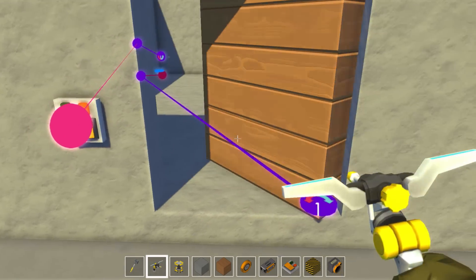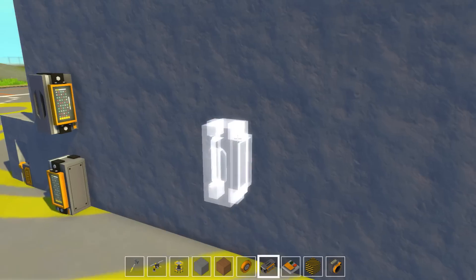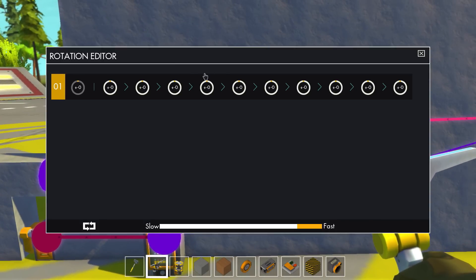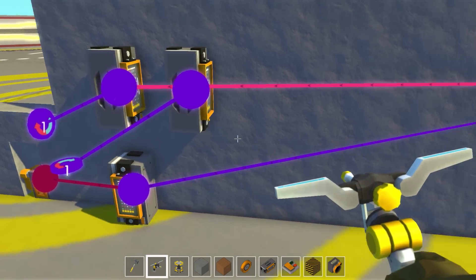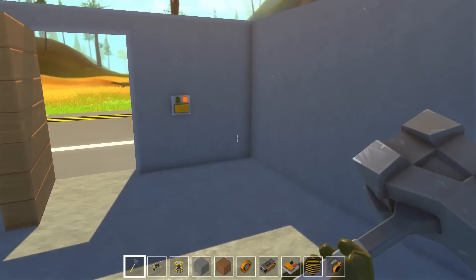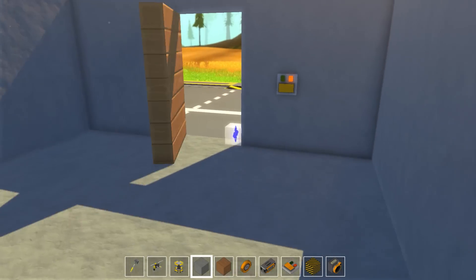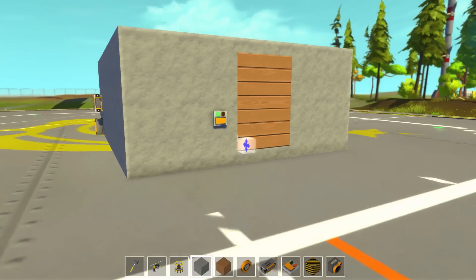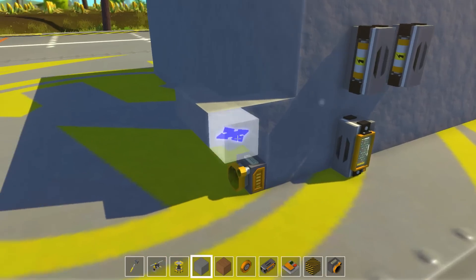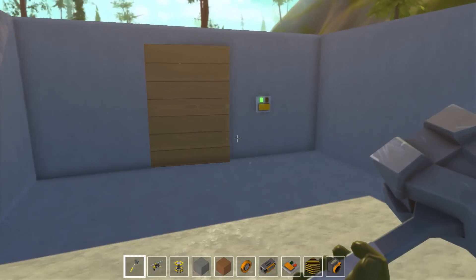Now we need a way to close the door from inside. Going inside, we place another switch and another controller — this one is responsible for closing the door. We rotate it 90 degrees and connect them together. Now when I press that one, the door closes. Press it again and the door opens. Go outside, press that, and the door closes. The machine moves this block in different ways — that's basically how you create a switch that lets you operate the door from both sides.